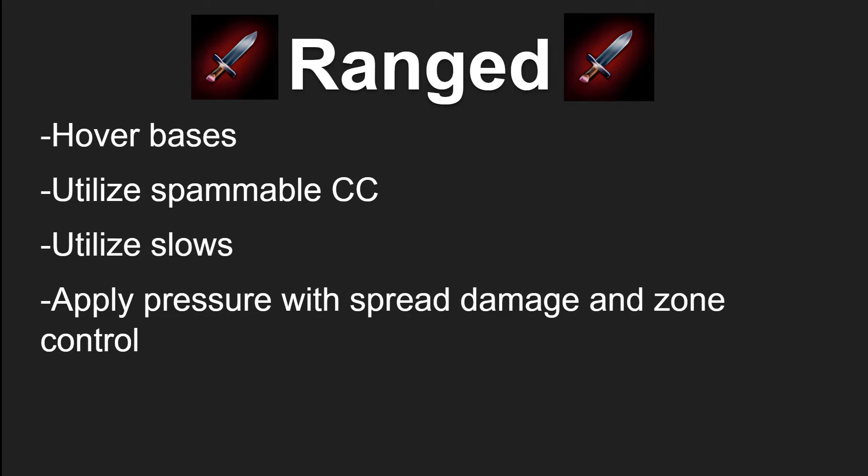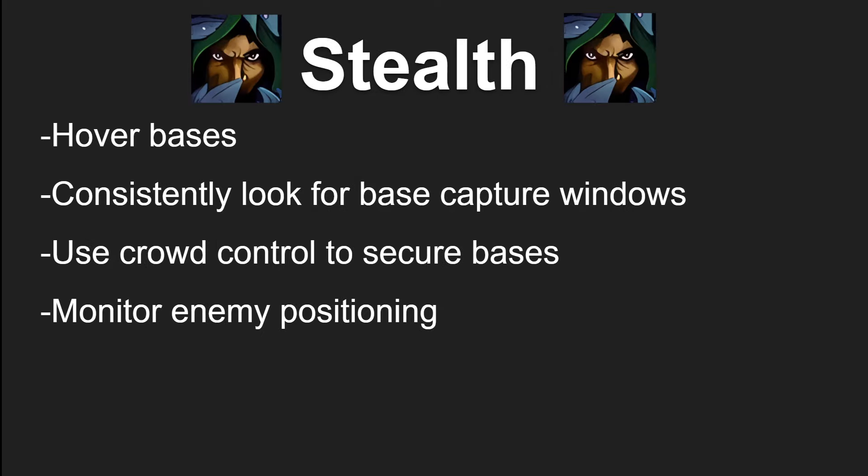The last category is the stealth DPS. You guys are going to be the playmakers. You are going to be looking for base capture windows, hovering bases, bouncing between them, and capturing them whenever they come off of cooldown. You are looking for windows of opportunity — whether it be when a base has been tagged and is in that 30 second window before it's captured, or if a base is coming off its vulnerability period and either has nobody there or only one person you can crowd control. Rogues are especially phenomenal in this game mode because they have enough crowd control in their kit to solo capture bases even through PvP trinkets — everybody knows about the notorious sap cap.